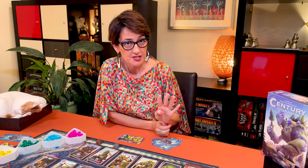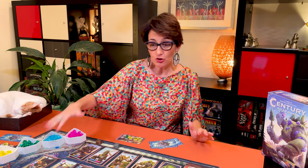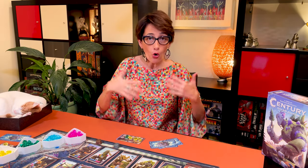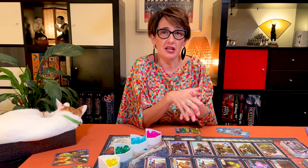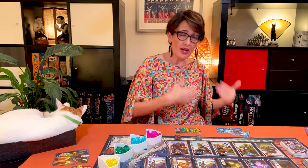In your turn, you have a choice of four actions. You can play a card from your hand, you can get a new merchant card, you can claim a point golem card, or you can rest and get back your cards that you've already used.